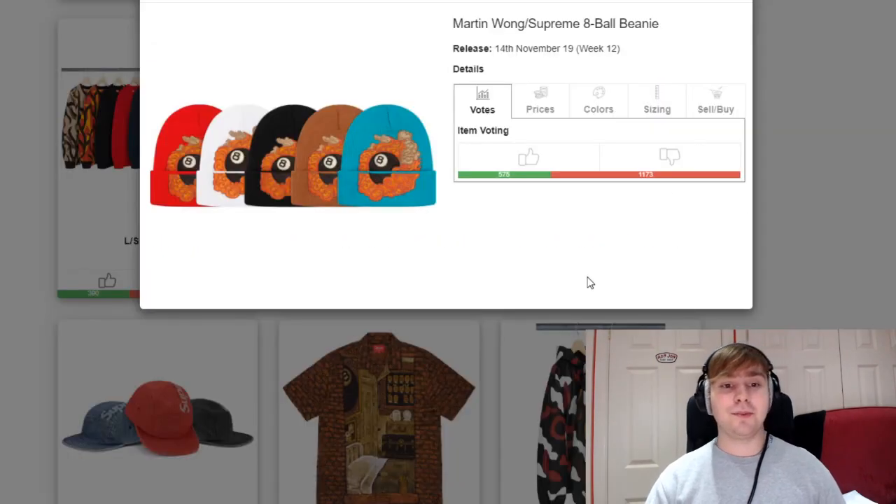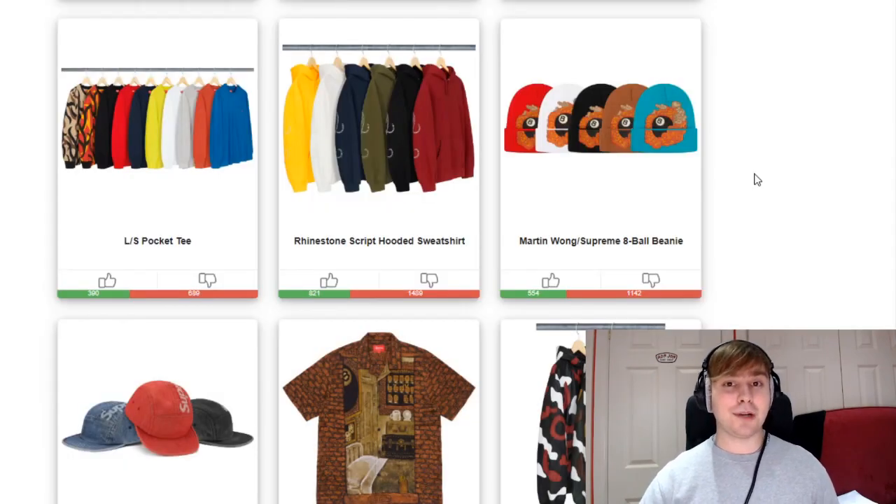We then have the Martin Wong 8 ball beanie. Usually on the flip side of these beanies it just has Supreme embroidered into it, so I hope this is the same. I think this looks embroidered as a patch on it, but I'll probably just check on Supreme themselves to see up close. Overall, it isn't a bad thing. I know people are getting fed up of so many beanies every week, but personally I'm happy about it. I think the Martin Wong collaboration is really cool and refreshing, and the pieces will go up in value.